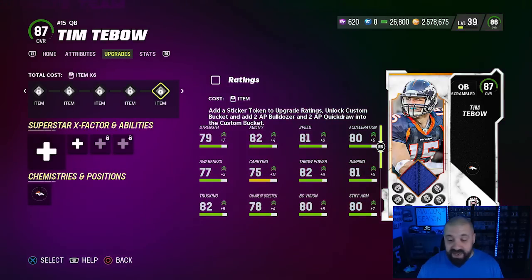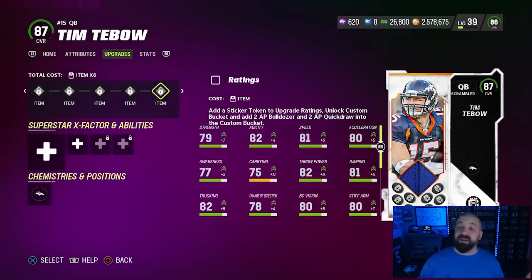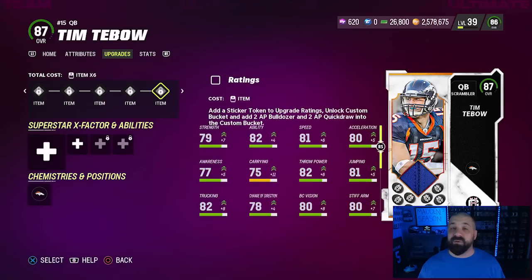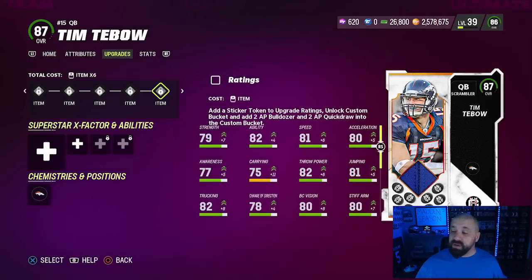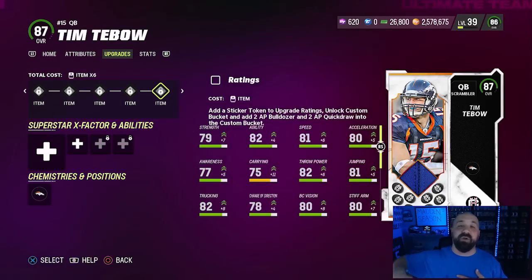Each sticker takes him up one overall: 81, 82, 83, 84, 85, 86, 87 — and there's the 87 overall Tim Tebow. He's got good speed, solid short and mid throwing, 88 throw power isn't terrible, though deep throw isn't great. That's how you get your free 87 overall Tim Tebow — knock out one objective to get the 79, earn seven more stickers from the remaining objectives, and power him up. If you have questions, leave them in the comments. My name is Popular Stranger — peace.